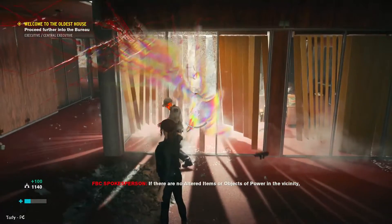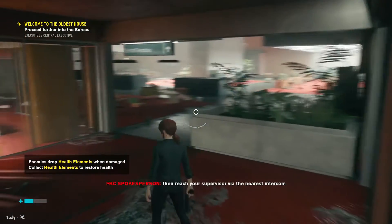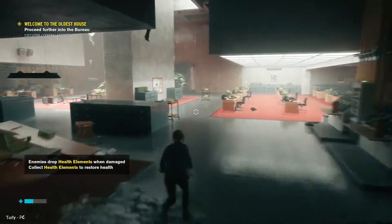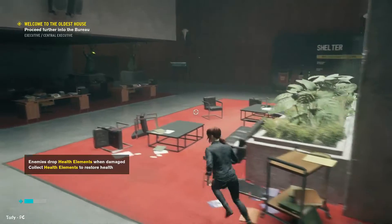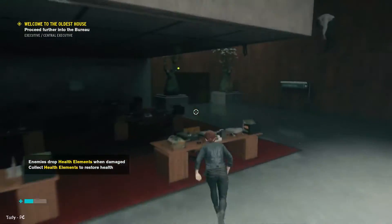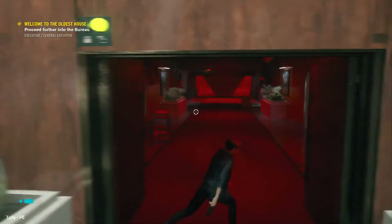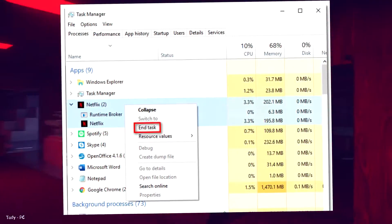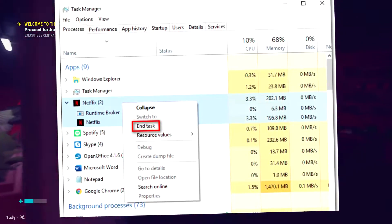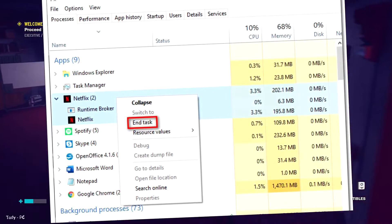Turn off unnecessary background processes and applications. One of the causes of sudden FPS drops is overheating. An excellent way to fix this is to turn off any unnecessary background processes and applications that may be using your system's resources. This will help reduce the strain on your hardware and improve FPS. First, open the Task Manager and select the Processes tab. Next, select each process or application you don't need and terminate them by pressing the End Task button.